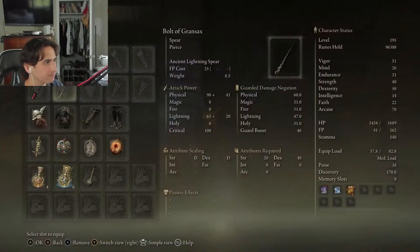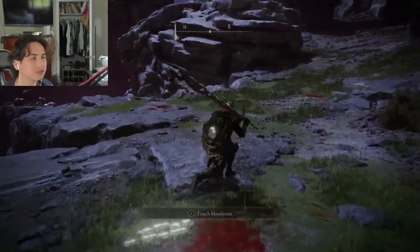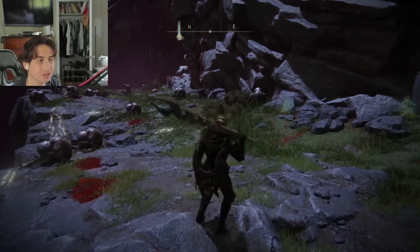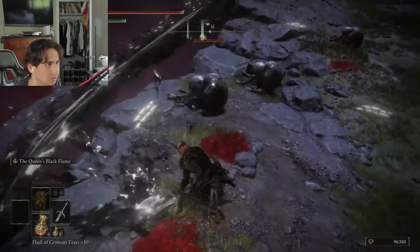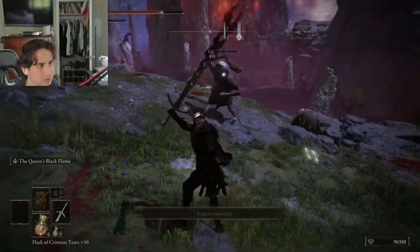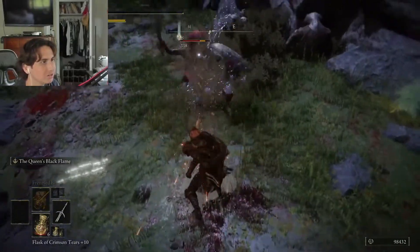For this weapon, we need 20 Strength, 22 Dex, and 20 Faith. I'm going to respec real quick. I'm going to show you the attacks for this sword — it looks crazy. I think it's as tall as my character. LB or L1 is a punch. LT or L2 — let's see. Oh, I missed, but it still looks sick. Keep in mind this sword isn't even upgraded and it's doing pretty good damage. Now let's see what happens if I press R2 — that's a head stomper.